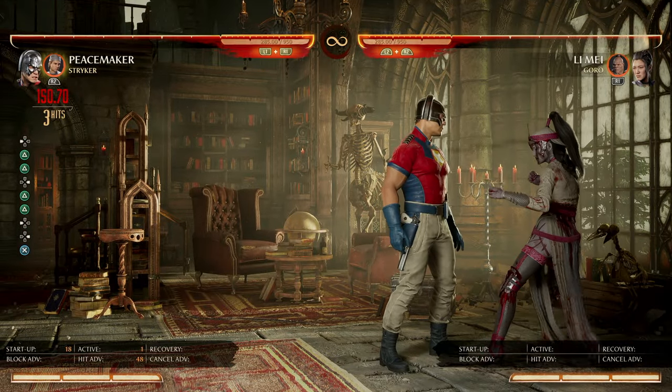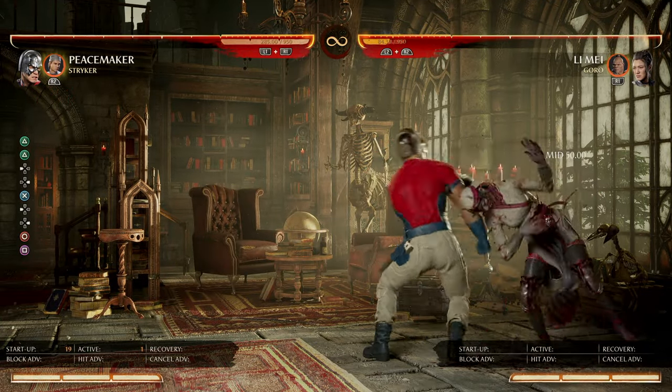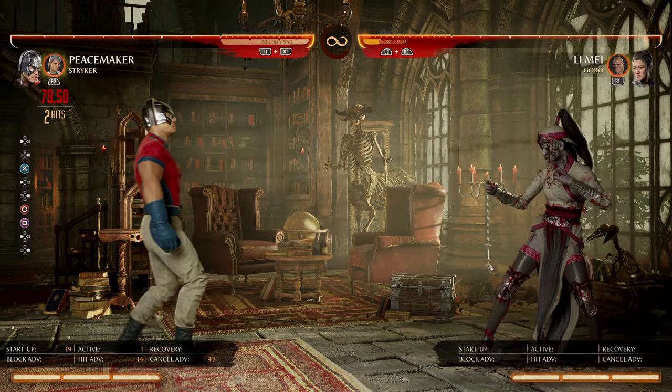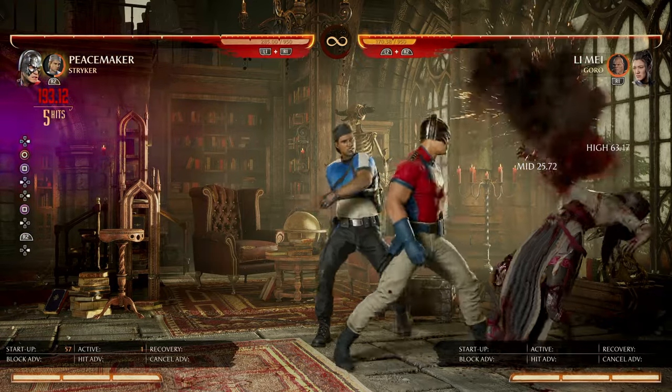So if they want to duck or jump your grab — boom — now they're launched off of this. You can get sequences going with him. If you open someone up in the corner, if they think you're going to grab them, then you shimmy them, you can get stuff like this going.